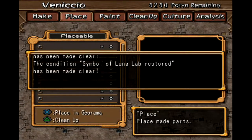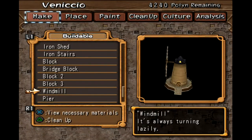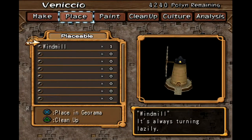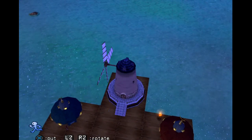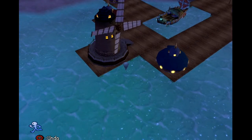Windmill placed. Symbol of Lunar Lepra stored. Culture points. Sweet. Windmill for starters. I might actually play around with how this place looks, to be fair. Although that does look pretty nifty.